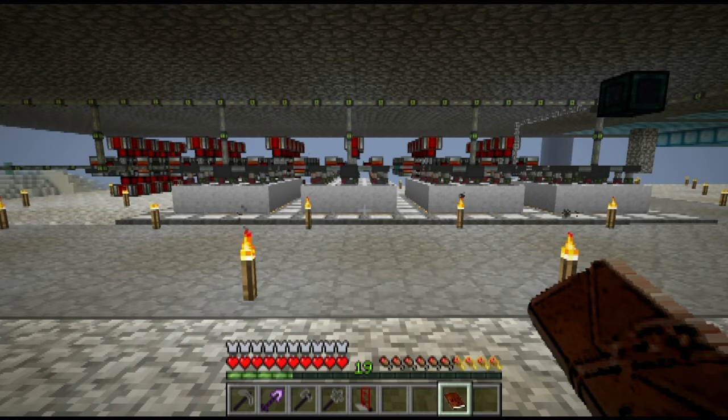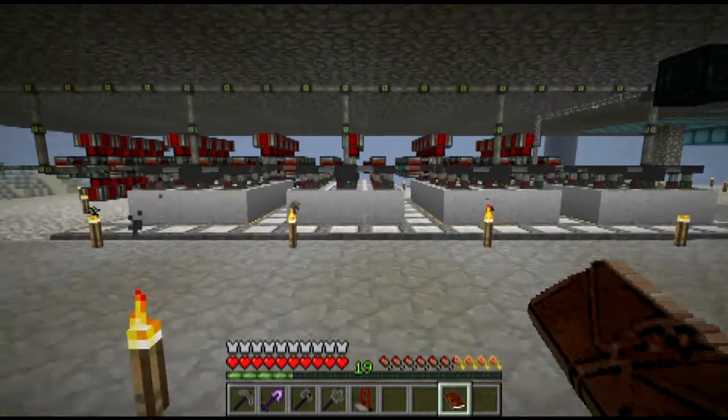What you are looking at right now is my power generation — I won't make you count them. There are 120 magmatic dynamos here in six rows of 20. And you can see all these crucibles up front.